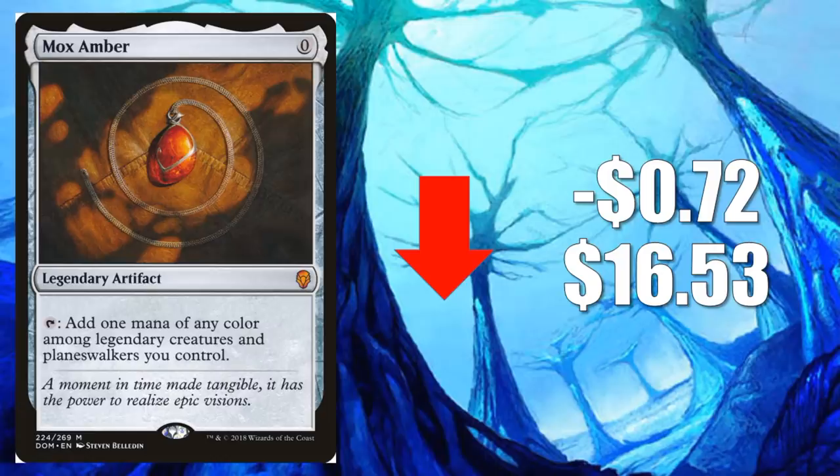Number 4 is Mox Amber, down $0.72 to $16.53. This card was spiking pretty aggressively during the previous season as people thought maybe we'd see that cheap Planeswalker that really wants to play with Mox Amber. That never really happened. Now we're through the first week of the standard season, and Mox Amber isn't doing a whole lot. Occasionally there are some interesting Modern decks running this — I did see a Mono White Legends deck recently which looked pretty good. But for right now, it's going to lose more value.